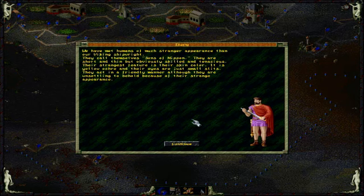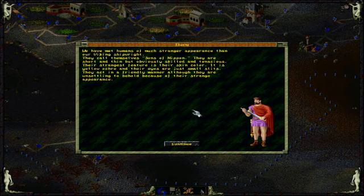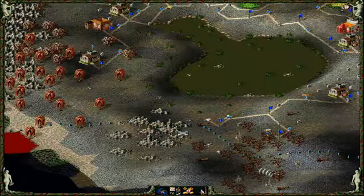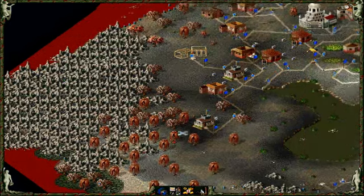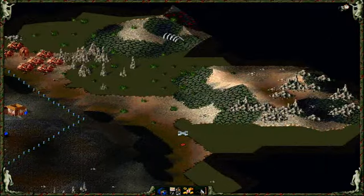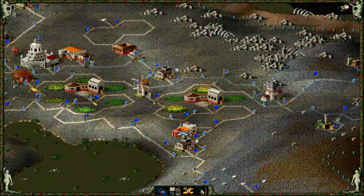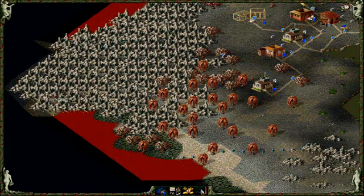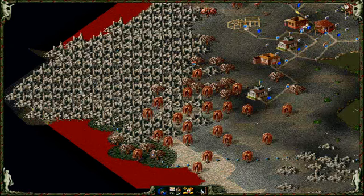We have met humans of much stranger appearance than our Viking shipwright. They call themselves Sons of Nippon — they are short and thin but obviously skilled and tenacious. The strangest feature is their skin color — yellow ochre — and their eyes are just small slits. They act in a friendly manner, although they are unsettling to behold because of their strange appearance. I don't think this is how Japan looks, but if you want to say it like that, then go ahead. Where exactly are they? We've seen their border markers.